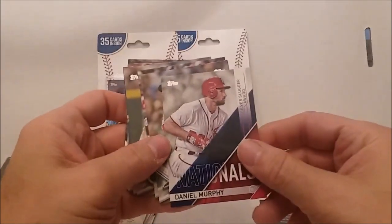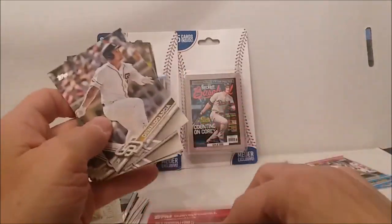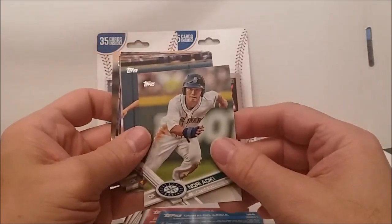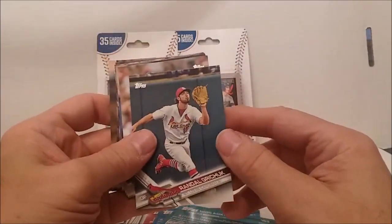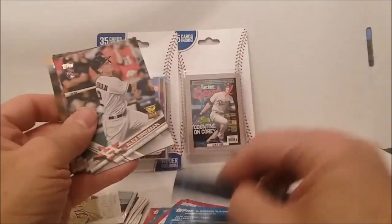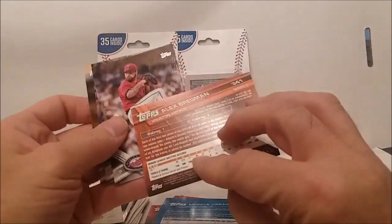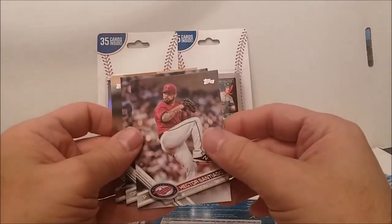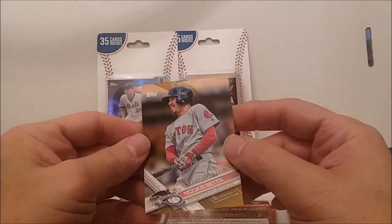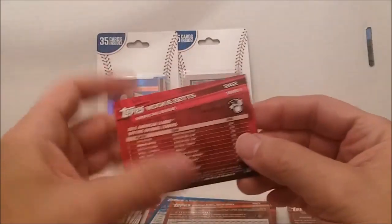Got a Daniel Murphy Silver Slugger Award insert. Dustin Pedroia — that's just his regular card. Garcia, Grishuk. Got a lot of leaders cards, Sanchez, Alex Bregman rookie and rookie cup — that's nice. That's Bregman rookie. Santiago Born. Oh, there's a Mookie Betts and that is the gold — yep, one of those and couldn't recognize it, but that is what that is.